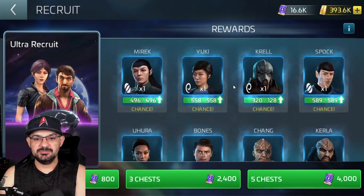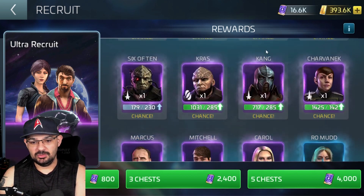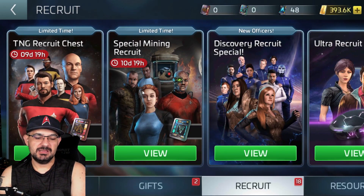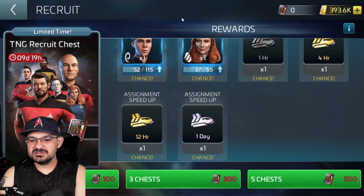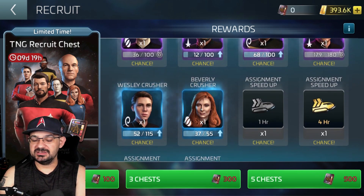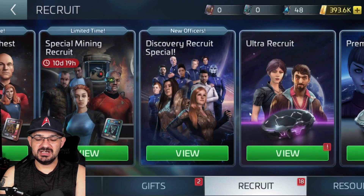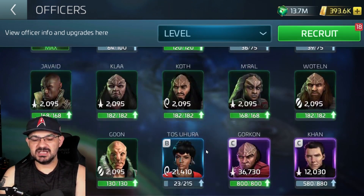If you're starting the game and you want to max Kirk, Spock, Pike, Nero, or Charvanic, it's so hard because everything is diluted. They need to start segregating packs by when officers came out. For example, we have the TNG recruit chest — a limited time pack — where you can get TOS officers and some ATAS, which are call-away team assignments. But this needs to be a permanent addition to the game where you have TNG officers, mining officers, Disco officers — all with their own ultra recruit options.